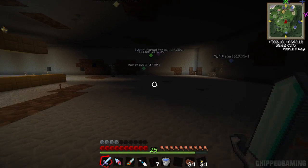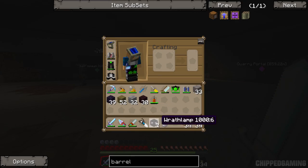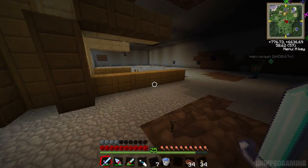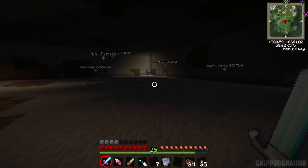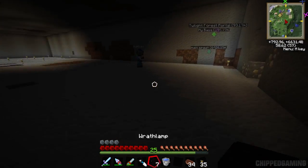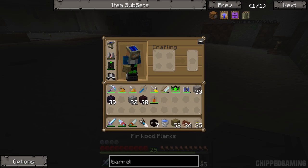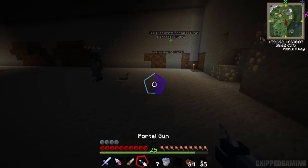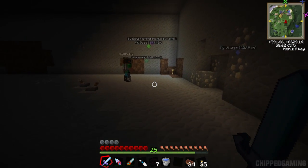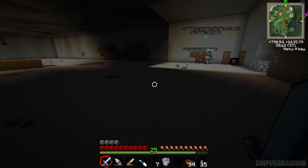Welcome back - we are at my base to test the wrath lamp. I have a mental thing about this name but let's just call it a wrath lamp. I've put a torch here and we need some kind of marking system for how far the torch light goes out. Let's put one there as well, and now let's switch it to the wrath lamp - be prepared to be amazed.